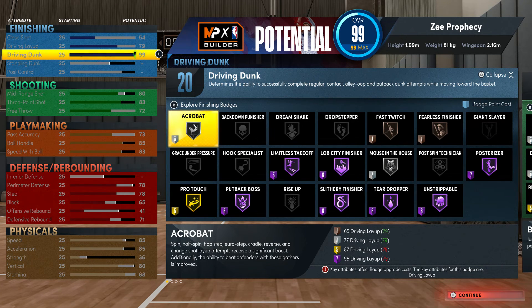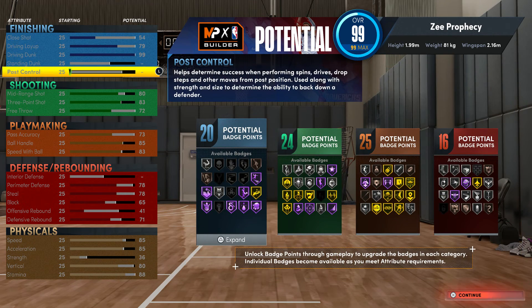We get a 99 dunk — this is Vince Carter we're talking about — so the Posterizer has to be Hall of Fame. So for finishing: Hall of Fame. Let me confirm that — alright, so that's for the finishing.